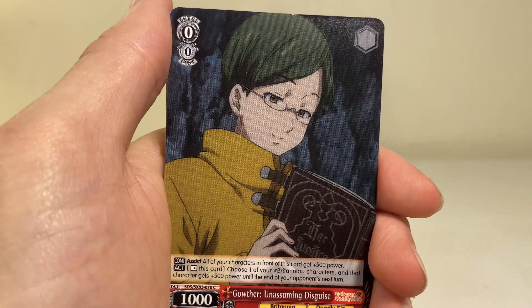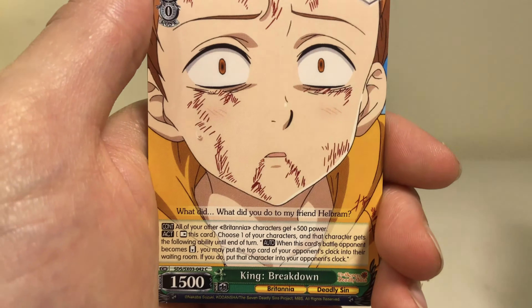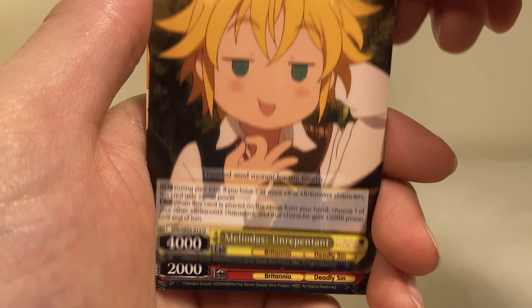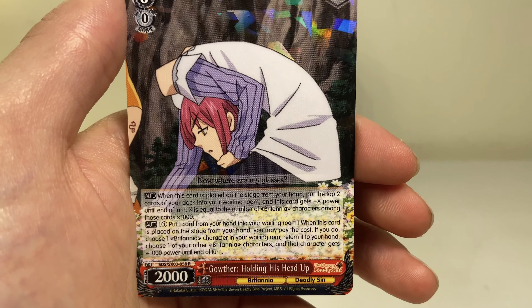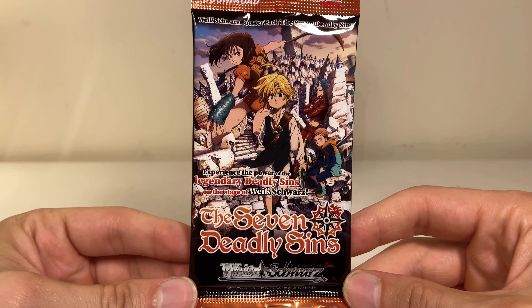Second to last pack — can we get anything good? Turn around — we got this again, that again, this again, maybe the first time for this one, that, this weirdo, and on the end — a detached head — Gowther holding up his head. Okay. And we're going into the very last pack of this video.